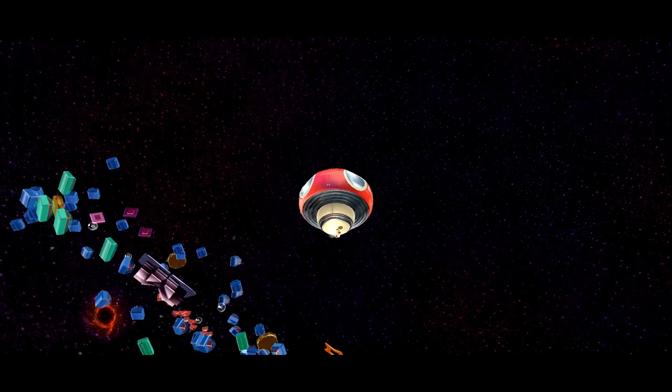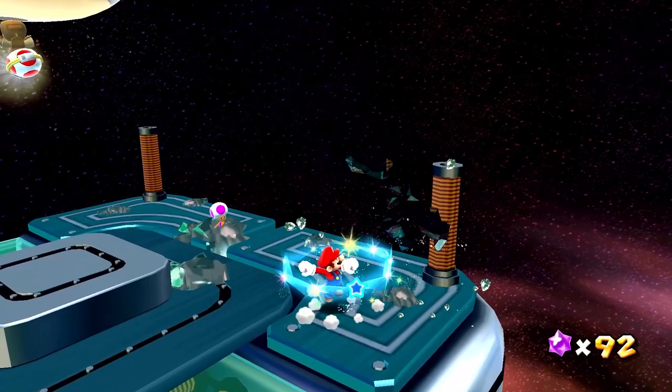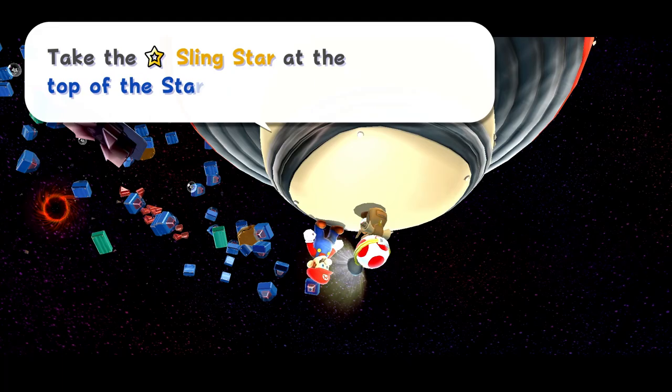The captain says 'Where's that confounded power star?' All right — we'll break these two just because it's satisfying. Captain Toad says: 'As the brave captain of the Toad Brigade, I've already discovered the shortcut to the power star. Take the sling star at the top of the star stream.' Sure thing — there's a shortcut right over here, we can launch ourselves over. And here we come!